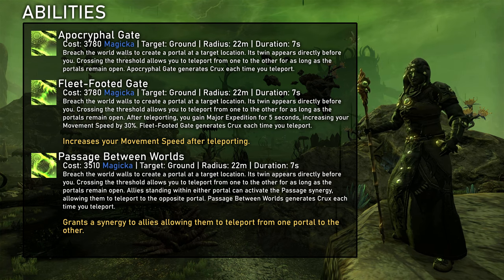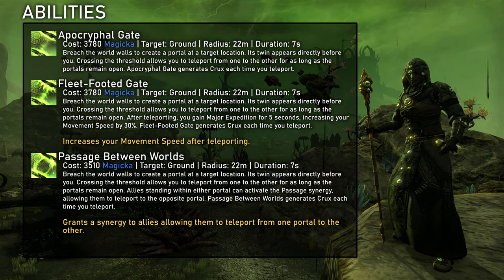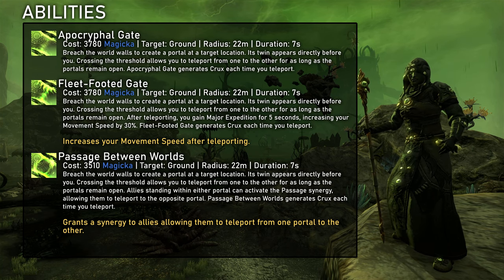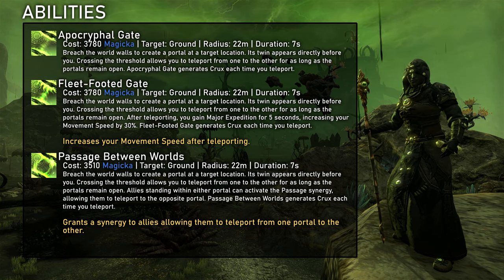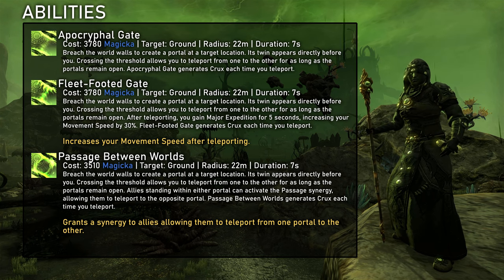You can certainly use Apocryphal Gate for kite roles and it's also just a fun ability to play around with. However, I find the range and duration to be really lackluster. As far as morphs go, Fleetfooted Gate grants Matrixpedition, which could be nice for Cloud Rest or Asylum of Sanctorum. Passage Between Worlds allows other players to use the portal, which might be nice for getting around faster in between fights.